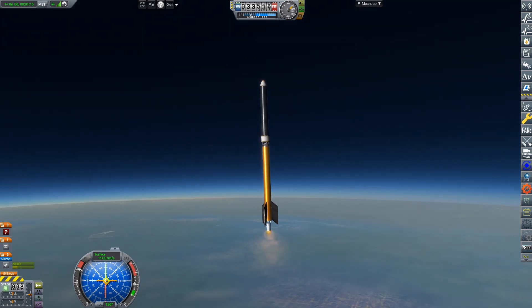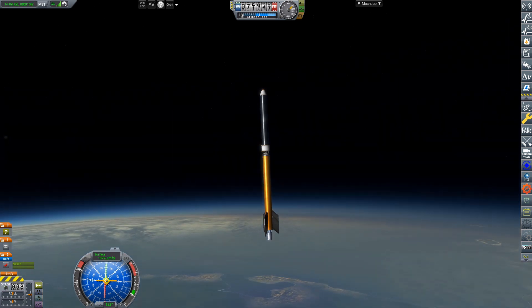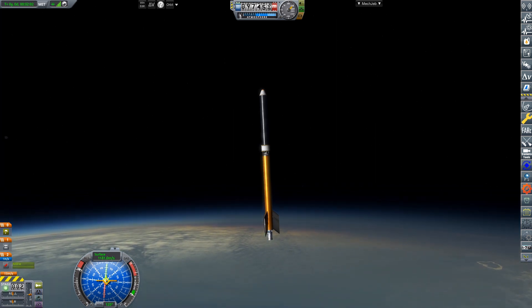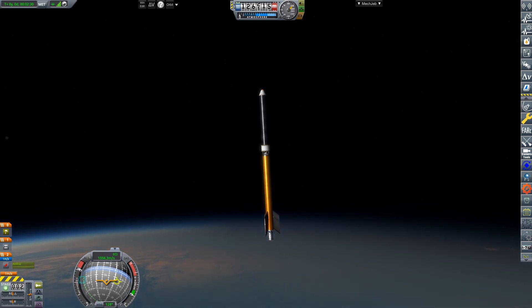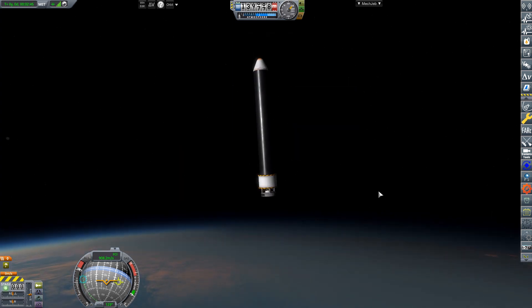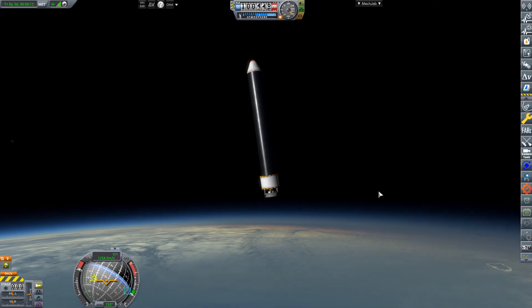The Arrow-1 launched seven times during this time period, though I'm only going to show two of the launches to keep things moving along. Arrow-1 saw six successful flights and one failure where one of the Arrow-B engines did not ignite, causing the vehicle to not reach its target. It still parachuted safely. Of the six successful flights, we collected 35.9 science, as well as funds from the contracts we completed, which pushes us into 1955.